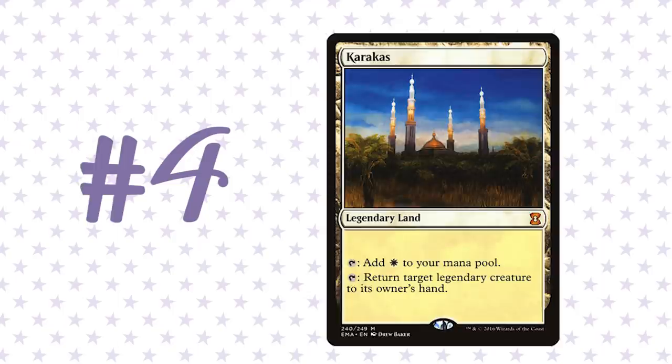Coming in at number four is a card I see go way too late — sometimes 12th or 13th pick — and maybe it's just because white is not one of the stronger colors in the cube. That is Karakas. This card is phenomenal. Before writing this list I thought, how many legendary creatures does it actually blank? Excluding ones with hexproof like Thrun or Geist of Saint Traft, it's about 30 creatures. Karakas is just a land that produces white mana, but it acts as a removal spell again and again for 30 creatures in this cube — 30 out of 540 cards, roughly 5% of the cube.